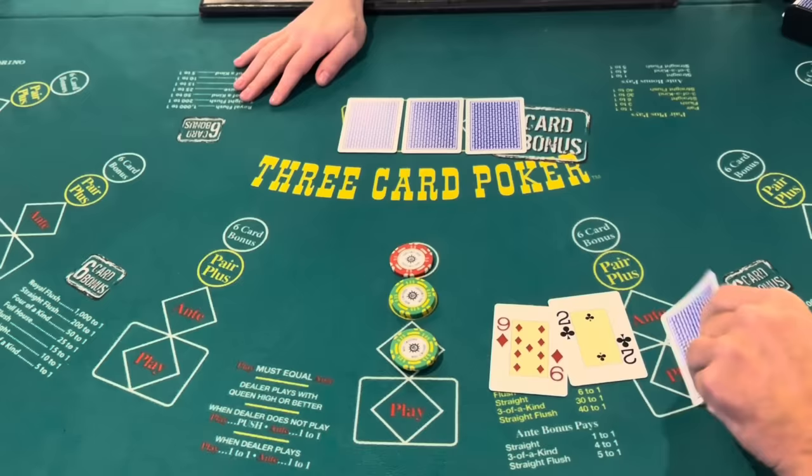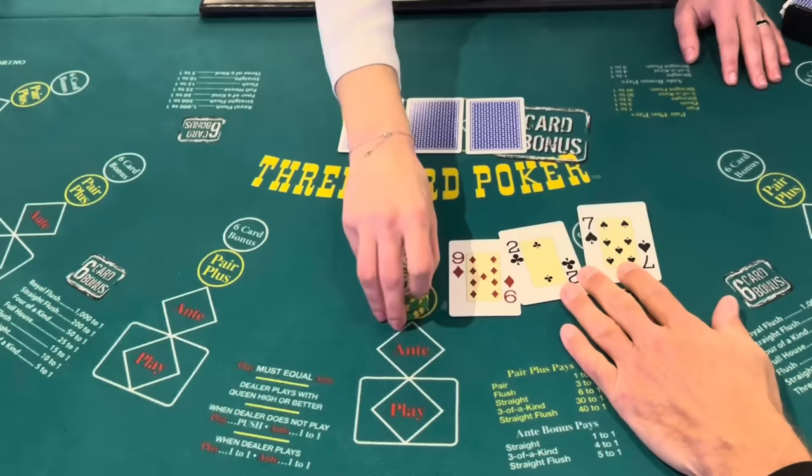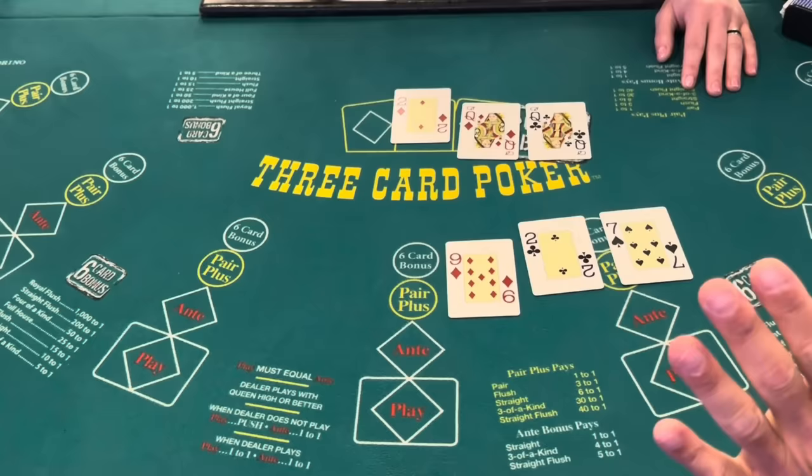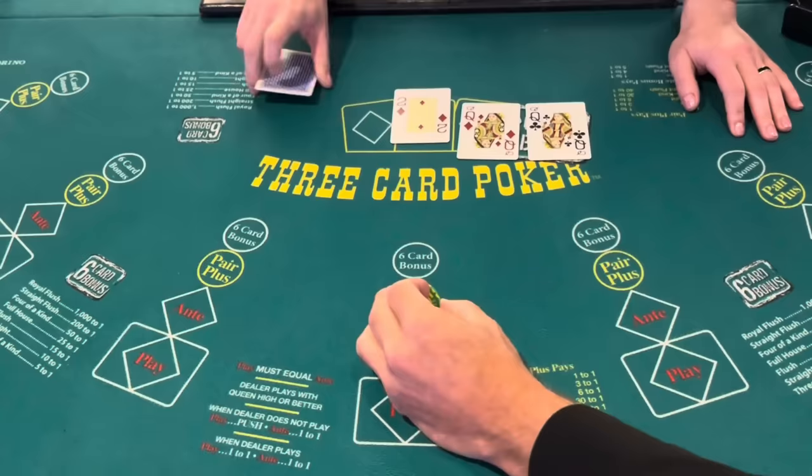We're going to flip these. 9-2-7. We're going to start with a fold. The dealer has a pair of queens. I never do good on the first hand anyways, so we'll just move on.